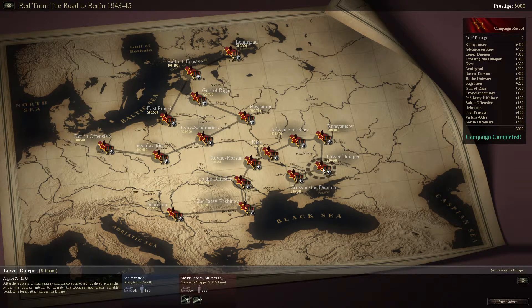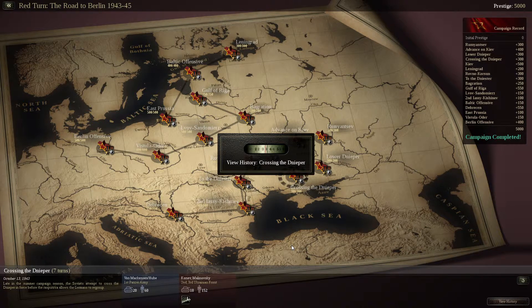We have gone to the lower Dempia, and now we are crossing the Dempia, which is this river right here. Let's get to it, and see how the brilliant victory was achieved.